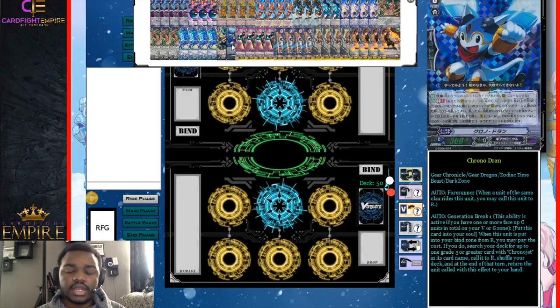Our starter is Chrono Duran. Chrono Duran has been run as the Gear Chronicle starter pretty much as long as I can remember — it's just too good. It has Forerunner, which means it can move back when it's ridden upon, like most starters in this game. And then it has an ability that says when this unit is put into the bind zone from rear guard, you can put it into your soul, then search a grade three or greater Chrono Jet card, call it to rear guard, and then at the end of the turn that Chrono Jet gets bounced to the hand. It also allows you to just bounce it to your hand and have free stride fodder for the next turn. It goes into your soul, builds your soul, works well with Time Leap because that's how you get it off.